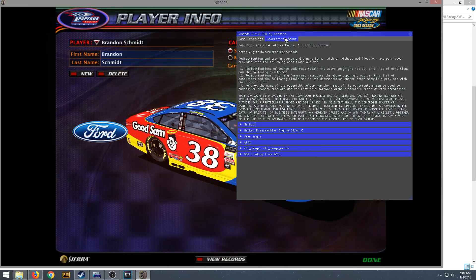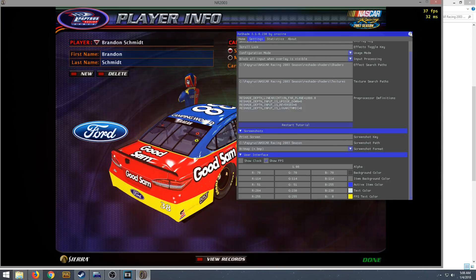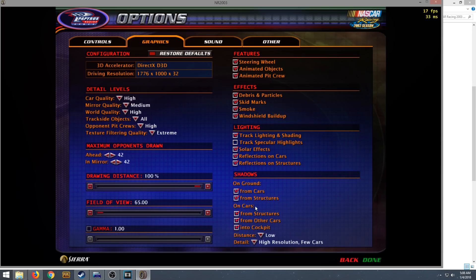ReShade can also show you real-time data of your game — the textures being used and all that. You can put frame rate counters in your game: enable Show FPS and it shows your FPS at the top right. Now, there is one problem with the DirectX 9 update: when you have the three checkboxes for reflections on cars and on the ground enabled, it will basically make the cars look black. That's a downside, but just turn those three off and you're good to go.